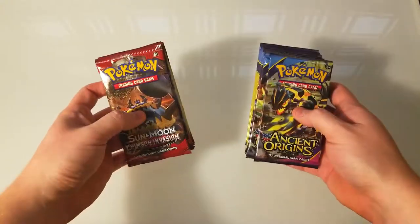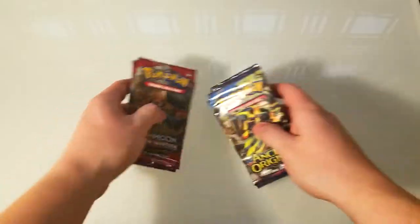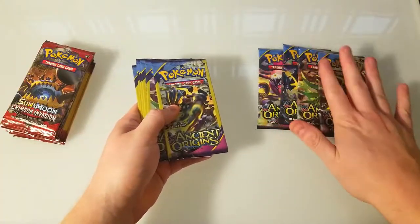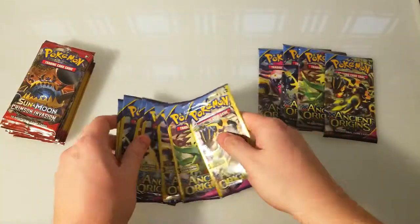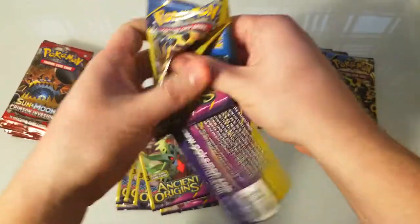Let's see what we get from Ancient Origins and Crimson Invasion, and hopefully we get some good pulls. We do have some regular booster packs and then we've got a bunch of dollar store ones, so let's crank open those dollar store ones and see if we get anything decent from those.